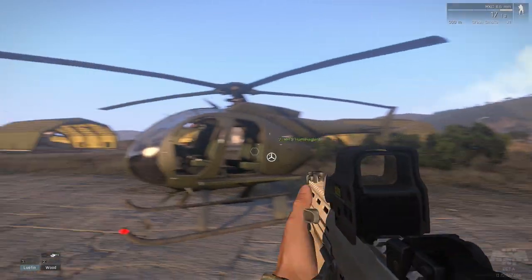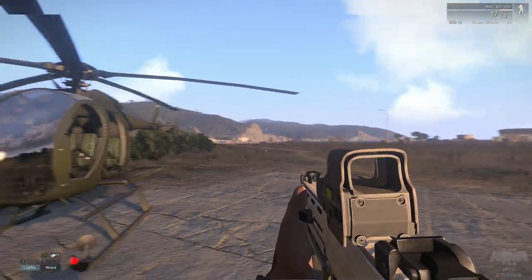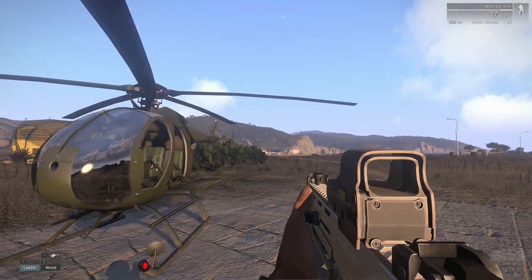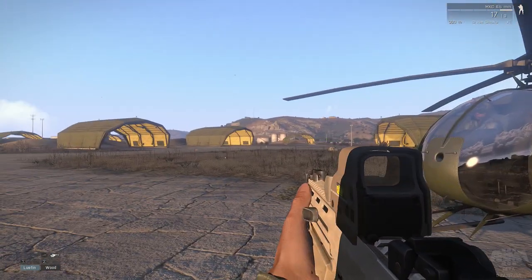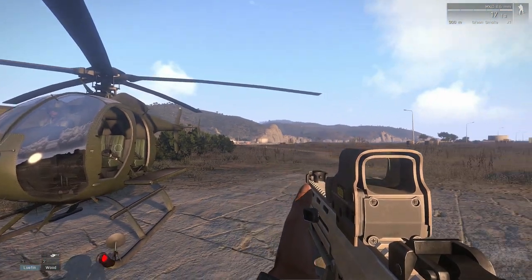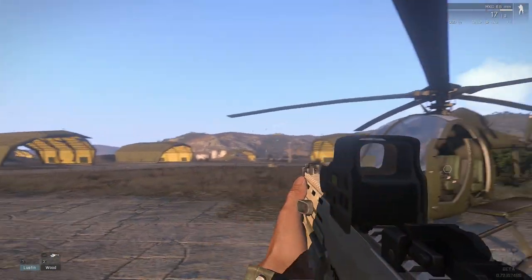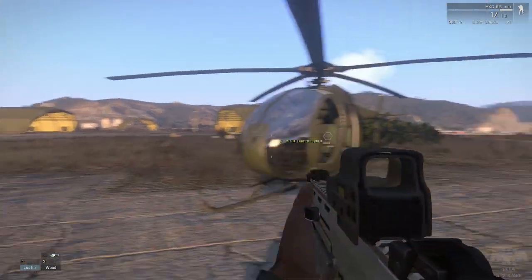I'm going to be giving you a tour of the island of Stratis because a lot of people have been asking what the game is about, what does it look like, and they really want to get a good feel and understanding of it. I thought a really good way to do that is to have a look around the map itself. In editor mode here it's non-combat and we'll just be flying around, pointing out some of the key features.